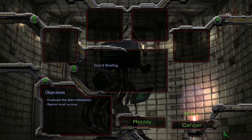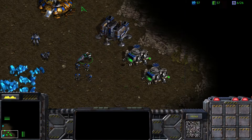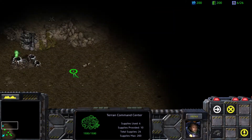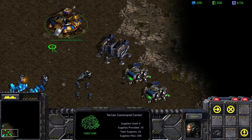So again, this button — it bothers me. Why does this button bother me so much? I guess you're like clicking on the globe? Let's see what we got for the tips. The Terran refinery, Zerg extractor, and Protoss assimilator must be constructed to collect gas. Oh, okay, that's why they put this thing there. I was just going to lift it up again.